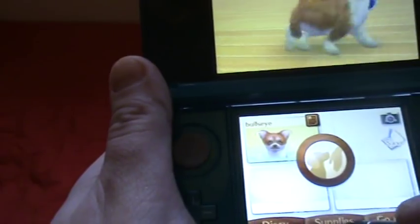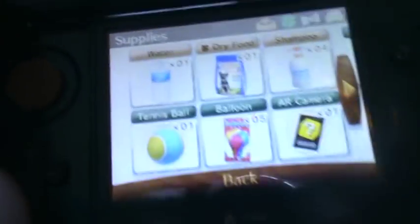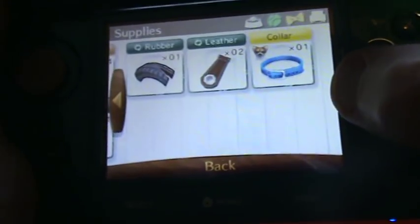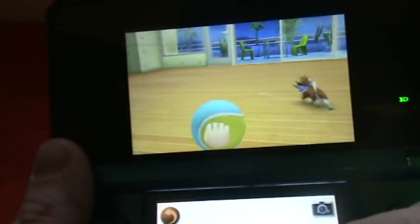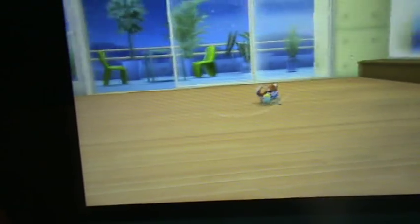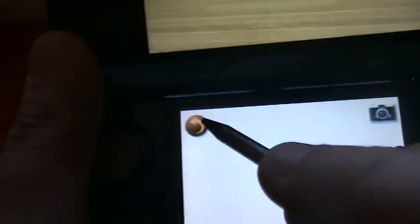With supplies you can give him food and give him water, and you can collect some stuff. You can throw a tennis ball, balloons, use an AR card, take a picture of him, and there are collars and things. This is stuff that I collected on walks. So let's get a tennis ball. Bullseye — see, he comes over.